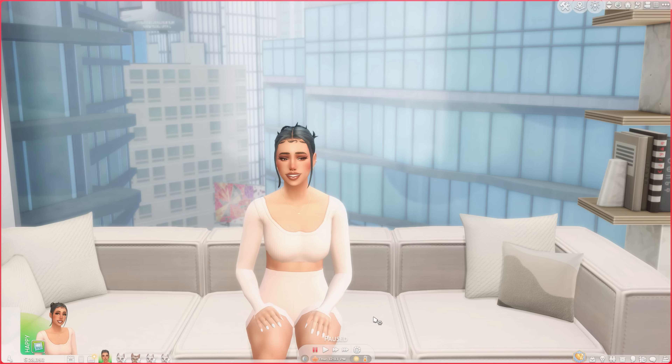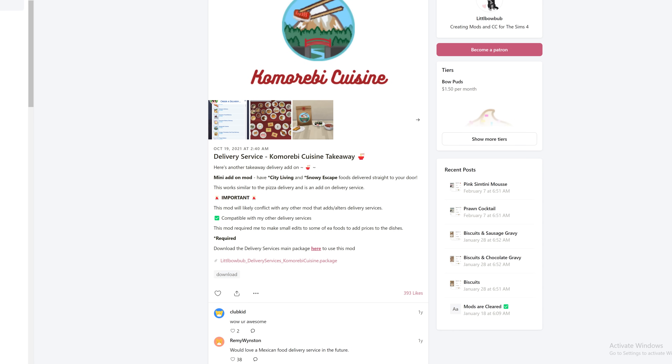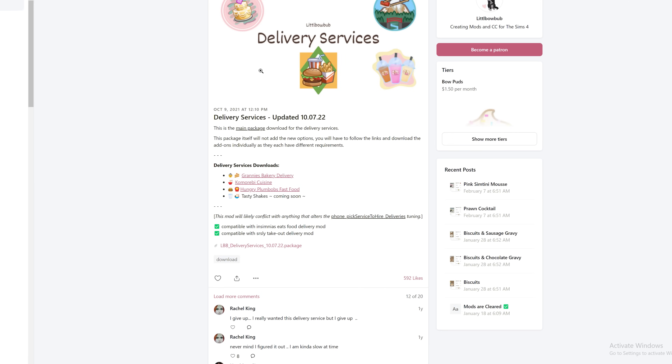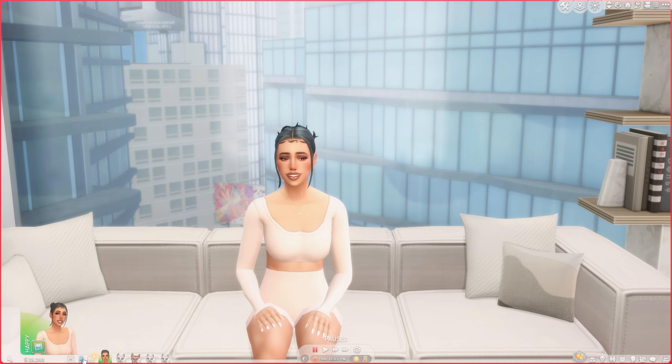Tay is back home from the gym, showered, and changed into her loungewear. Now I'm ready to show you the next couple of mods, all of which have to do with delivery services. This next mod is the Delivery Services mod by Little Bo Bub. There are three different restaurants you can download: Granny's Bakery for baked goods, Kohlrabi Cuisine for sushi and similar items, and Hungry Plum Bobs for fast food like burgers and fries. Please be sure to download all the requirements — the recipes for each restaurant and the delivery service mod.